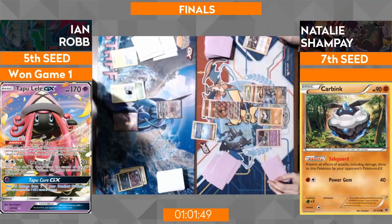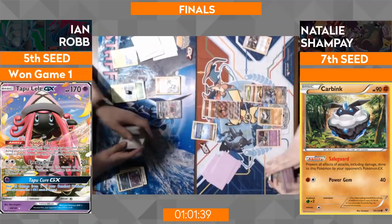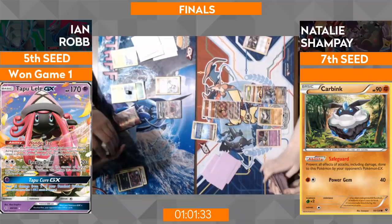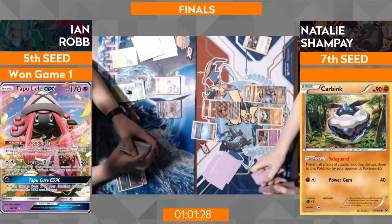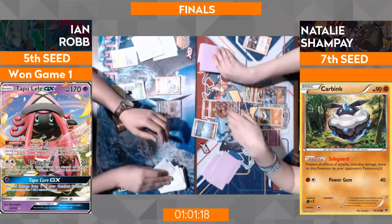This is how Natalie wants to play these games — she really wants to find early pressure and just stay aggressive throughout the whole game. Once she starts going, there's really no stopping her — the Pringles technique, if that catchphrase still holds true. The Tapu Lele is in the way, and it'll take some hits, but there's only a limited amount of time before Ian's bench has to start answering and taking damage from potential Jet Punches. There's no real attack mod right now without another Golisopod out, grass energy — he needs Float Stone, Grass, Golisopod just to get this knockout on Buzzwole.